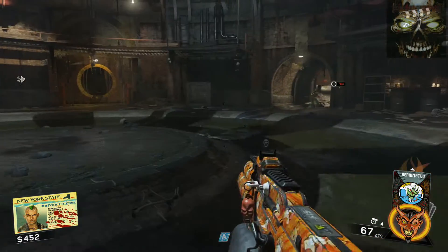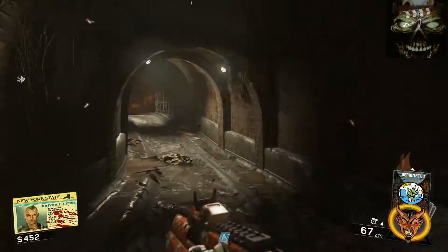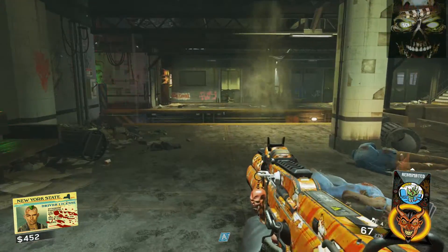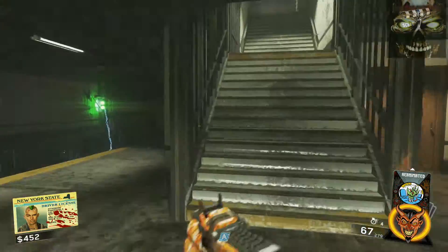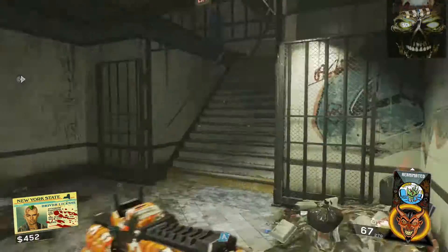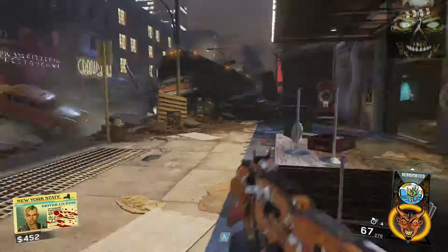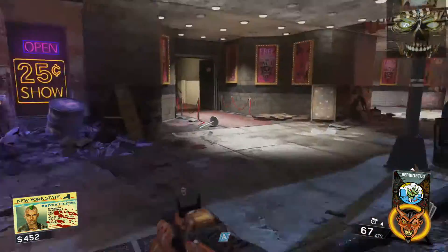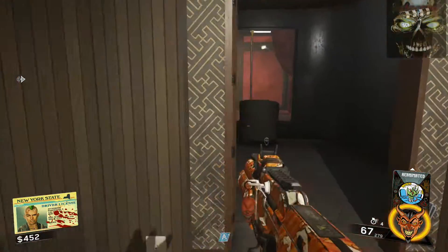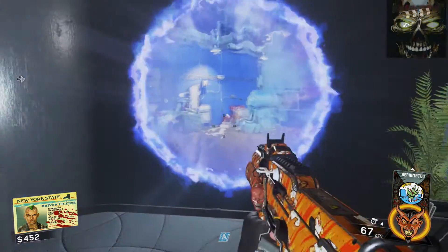Now we're going to go back and put the film reel in for Pack-a-Punch, and then I'm going to show you guys how to upgrade the Pack-a-Punch machine. We'll take this up, open up the Pack-a-Punch, put the film reel on, and we'll go over here. Now you can upgrade the Pack-a-Punch machine using the fuses - go ahead and add the film reel. Pack-a-Punch is now available.